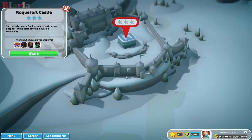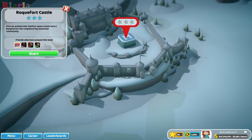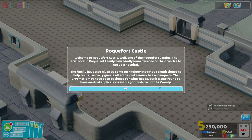So what do we have here? Rockfall Castle. Turn an aristocratic family's spare castle - just their spare one - into a hospital for the neighbouring mountain community. Here we are, welcome to Rockfall Castle. The aristocratic Rockfall family have kindly loaned us one of their castles to set up a hospital.